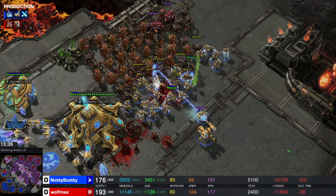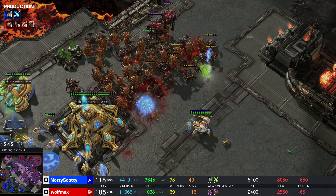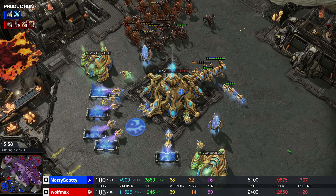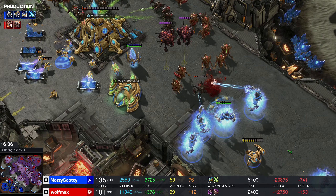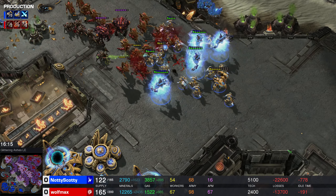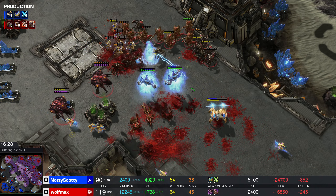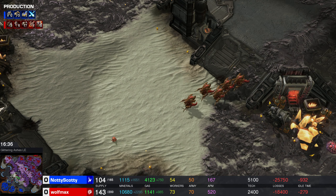Wolfmax is once again maxed out. We have a Swarm Host — I think that might have been accidental. Scotty finally makes a ton of Zealots, which are actually going to manage to clean up a good chunk of Wolfmax's army, but it's just not enough. Scotty is really outnumbered on army supply. Zealots do decent damage and are a good meatshield, but when there's nothing like Storm, Archons, or a Colossus behind them, it falls apart. Here are the Archons — but now they don't have anything to tank for them. Archons do excellent splash damage against biological units when Zealots are in front, but when the Archons are out by themselves taking damage, they're super expensive units you can't just throw away.